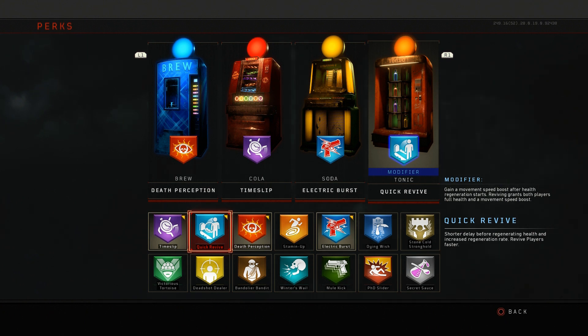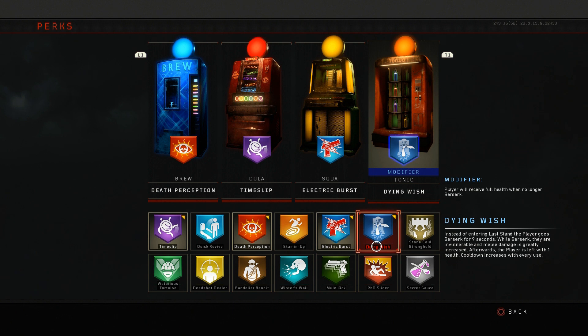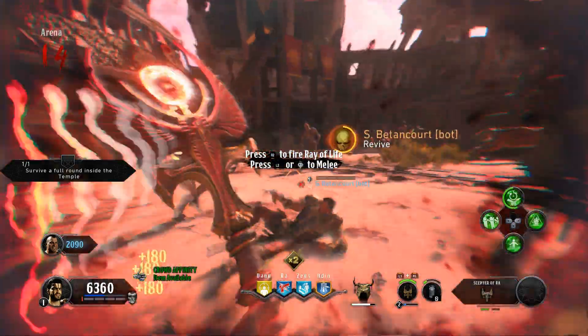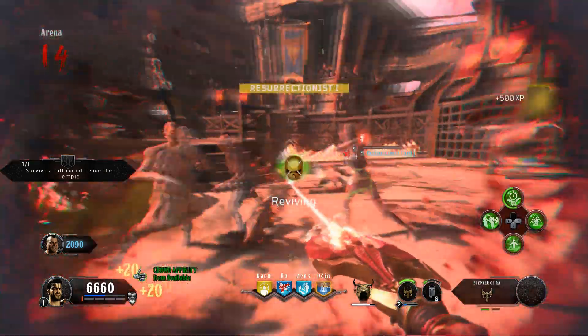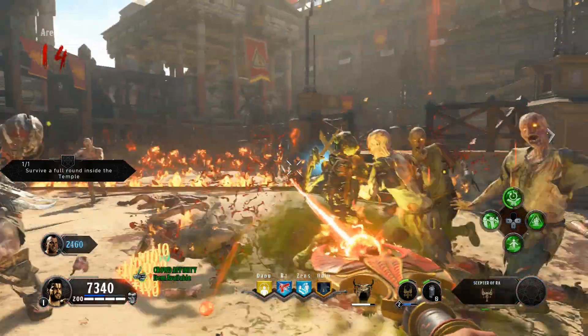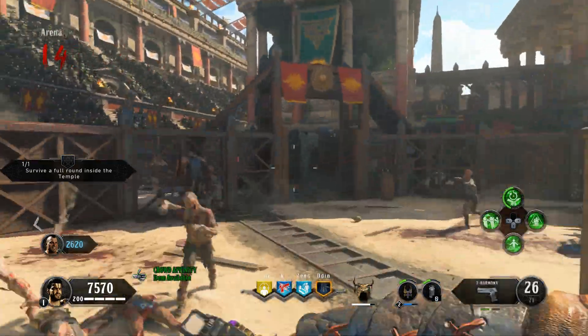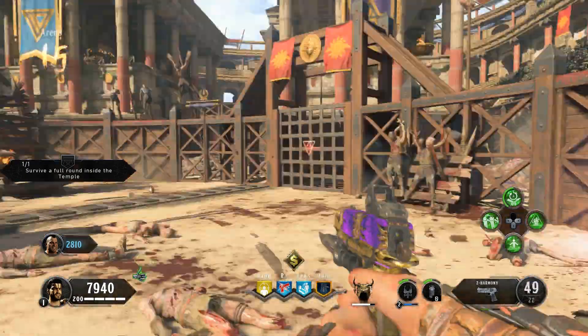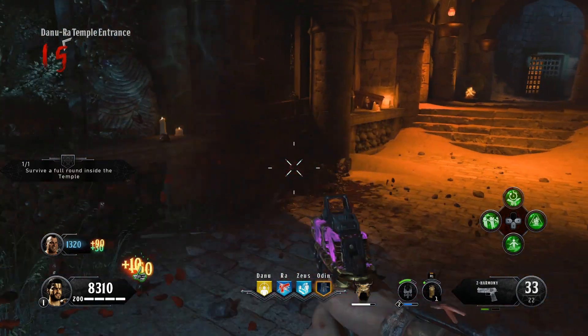Also don't be afraid to throw it in your modifier slot — gain a movement speed boost after health regeneration starts, and reviving grants both players full health. My go-to modifier would be Dying Wish: instead of entering last stand, the player goes berserk for nine seconds. There's a reddish overlay on your screen, and while berserk, you are invulnerable and melee damage is greatly increased. Afterwards, the player is left with one health, and the cooldown increases with every use. So instead of going completely down and losing a life, you get a chance to get back into it. With the modifier, the player receives full health when no longer berserk. Those are the two perks I definitely suggest using; the rest is up to whatever you like.